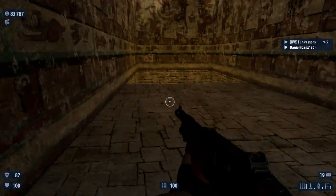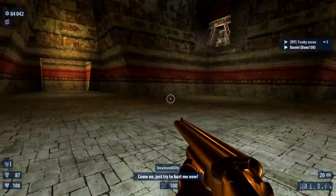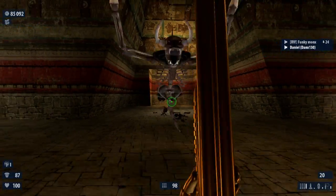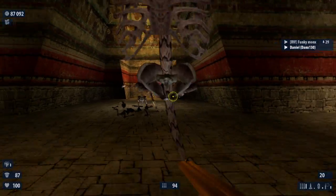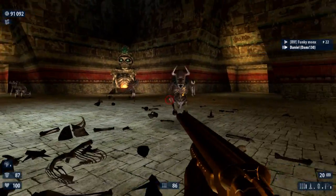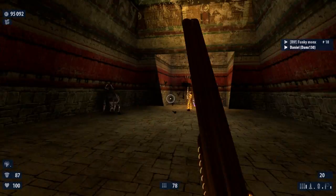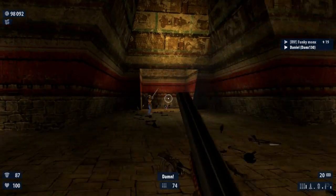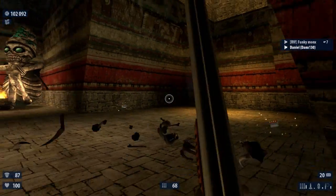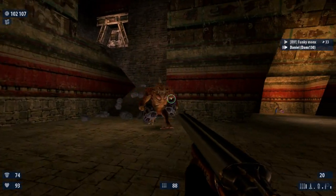Double your gun, double your fun — come on, just try to hurt me now. Double-barrelled shotgun — slightly overpowered. And as you probably saw, the golden statue was indeed in the middle of your path. We took a rocket to the face.